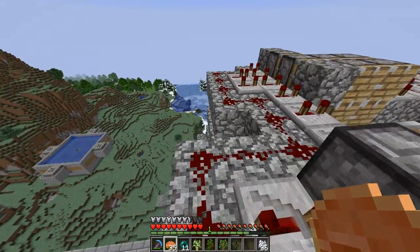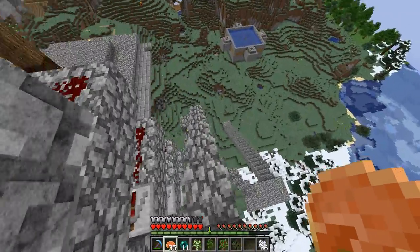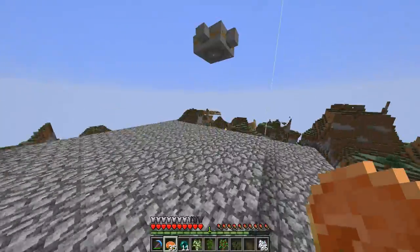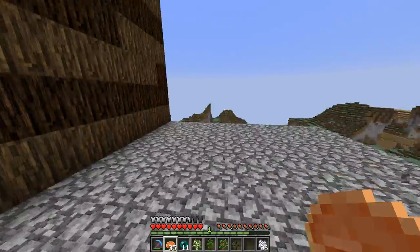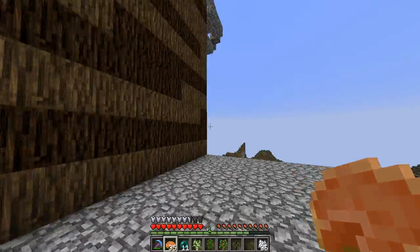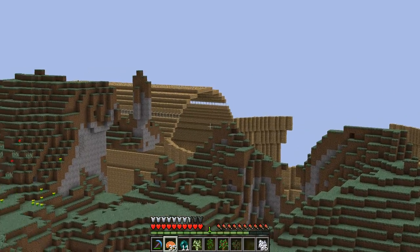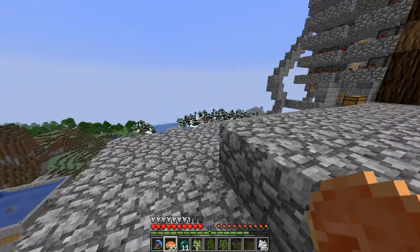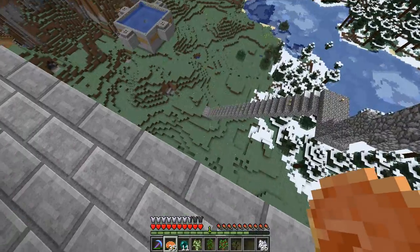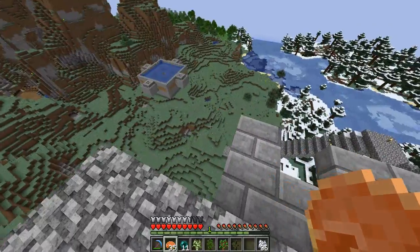What you see over there is a 10 by 12 by 11 space for logs to be grown or pushed into the compactor, which gives us a lot of logs in a very small area. You could just start from the top and cut your way down to get all those logs. Yeah, 11 wide, 12 high. I don't even know why I recorded so long now.